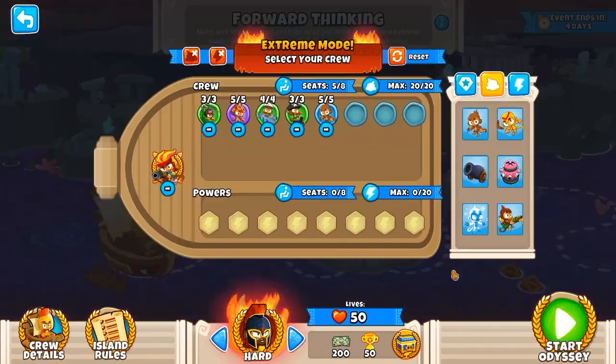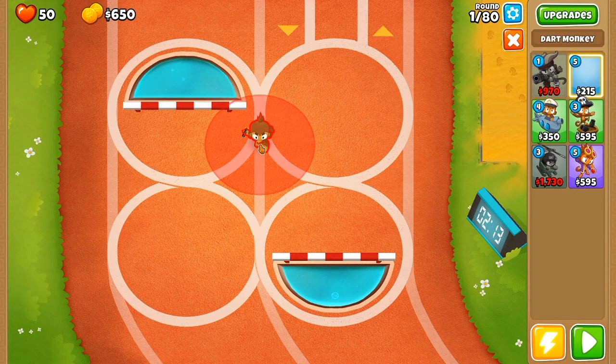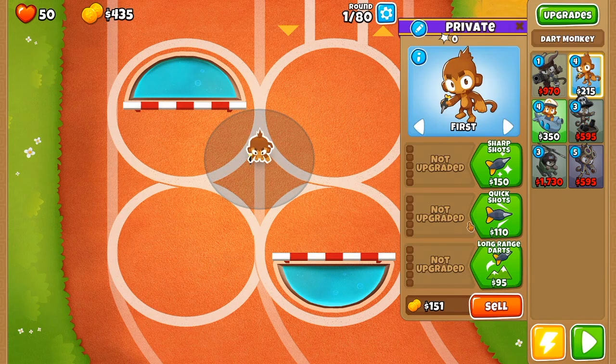What's up everyone, today we'll be beating this week's odyssey on extreme difficulty with no monkey knowledge. Our roster is Gwen, 3 heli pilots, 5 alchemists, 4 subs, 3 buccaneers, and 5 dart monkeys.